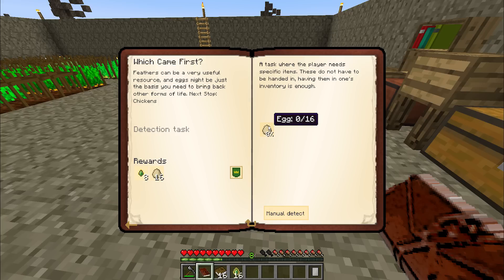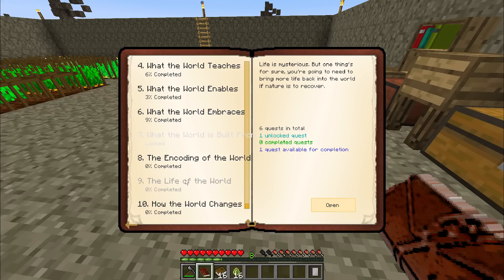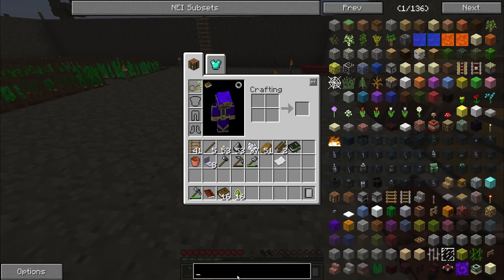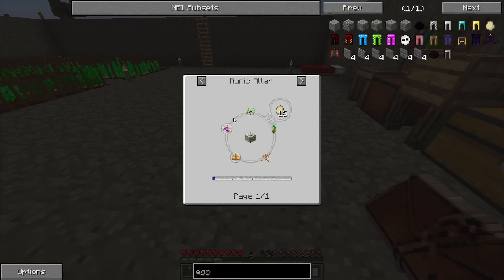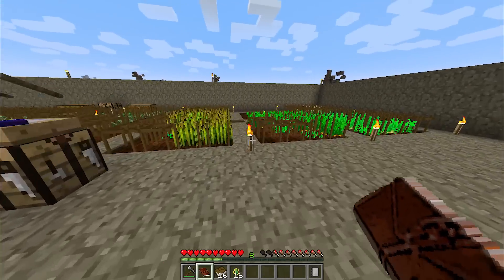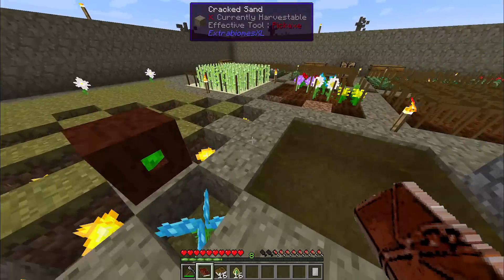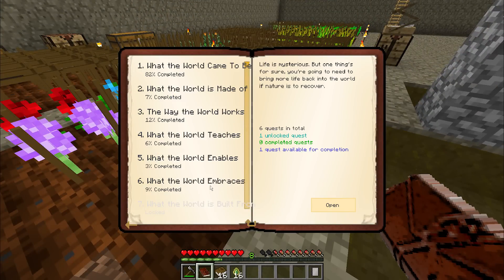What came first? It wants me to make 16 eggs — chickens can be a very useful resource, and eggs might be just the basis you need to bring back other forms of life. But we need runic stuff before we can do that, and we're going to need a regular source of pasture seeds. All of this is reliant on iron, and we're going to need mandrake seeds if we want to mass produce eggs. I hate those things. I guess we won't be creating life this episode, but it will definitely be coming in the future.